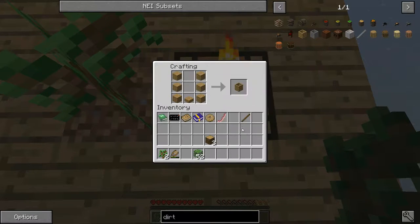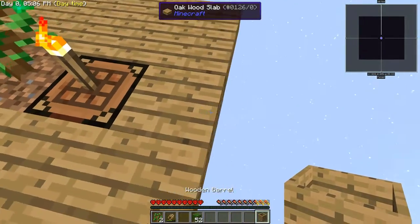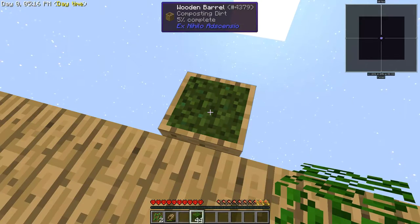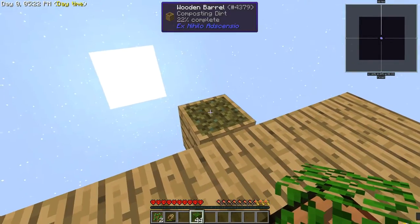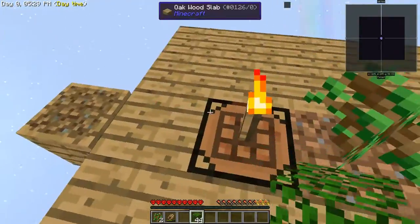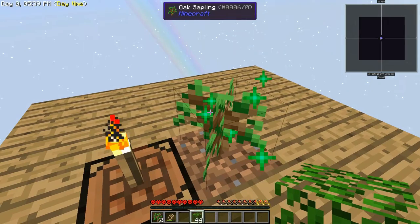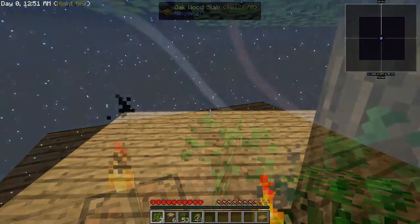We only got 52 leaf blocks out of that tree, but it's better than nothing. We put leaves into the barrel - it's eight leaves to make the compost, and you can see it slowly counting down. What I'm going to do now is: grow trees, make dirt, grow trees, make dirt, expand the platform - the usual beginning-of-SkyFactory stuff. Then I'll be back and we'll look at other things we need to be doing.